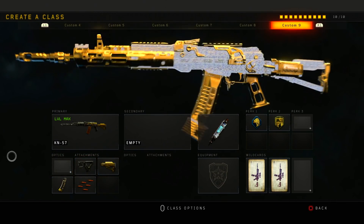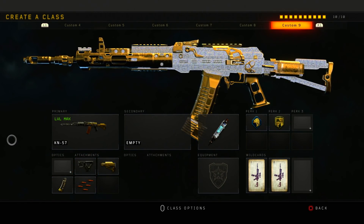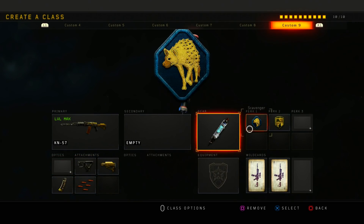Next is my KN. The KN is one of my favorite weapons in the game. What I'm running on it is Quick Draw, Stock, Hyper Mag, Rapid Fire, Stimshot, Scavenger, and Dexterity.